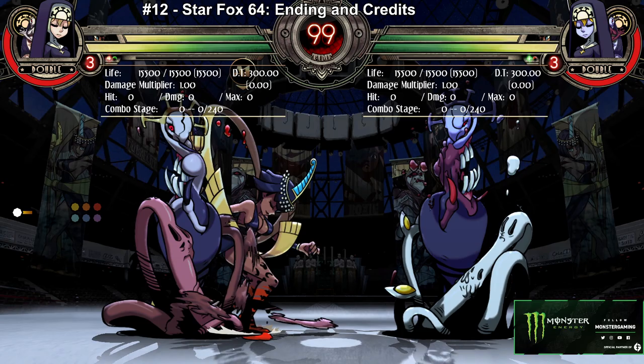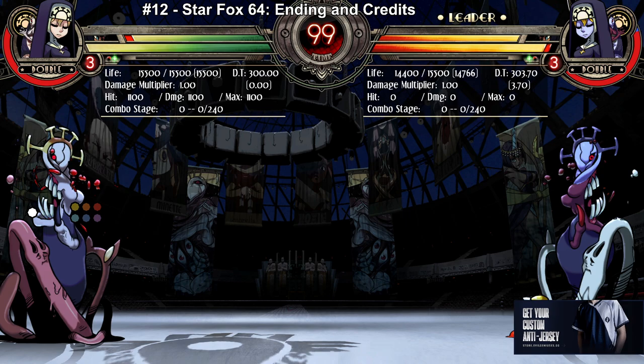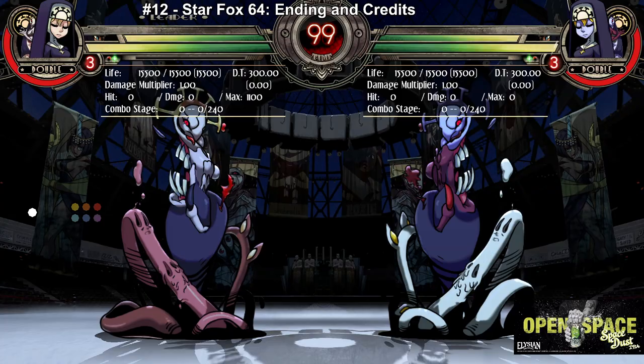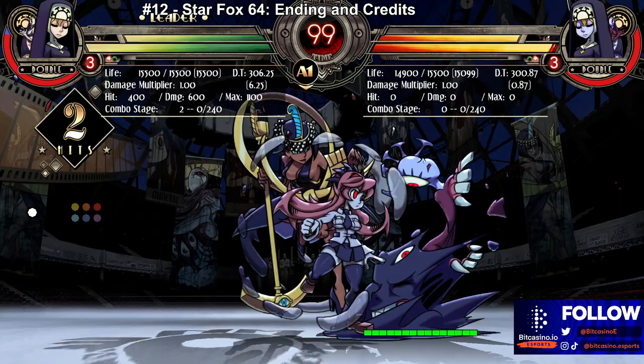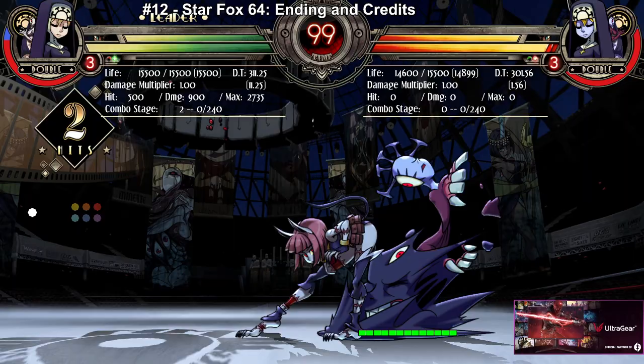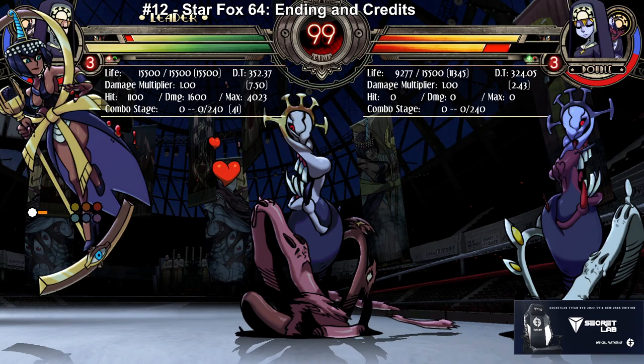Eliza's Axe assist is another armored assist, but this one hits overhead. This assist is good for damage and also for characters who don't have standing overheads or instant air dashes — Double is a good example. So you can use it to go like low-high on your opponent. It also has armor, and it's a good hit confirm.